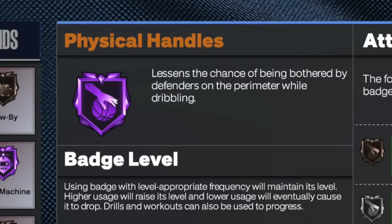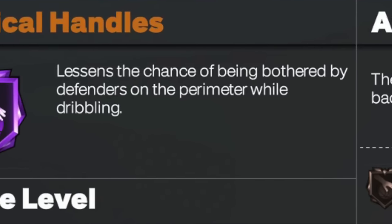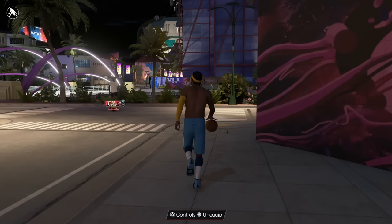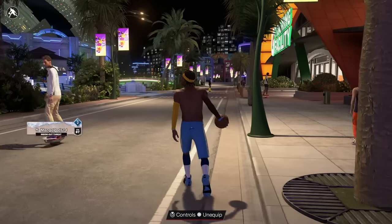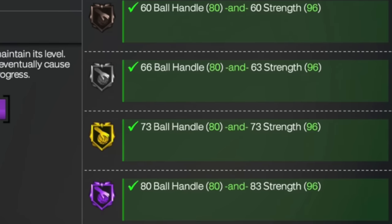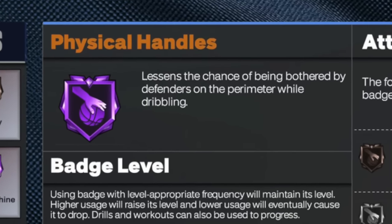This badge lessens the chance of being bothered by defenders on the perimeter while you're dribbling. The only way to get this badge is by having strength — you have to make a strong build to have it. So 2K is finally trying to make strength matter, which is what everybody has been talking about since the game was announced. Strength matters in 2K, and this badge is the prime example of that.